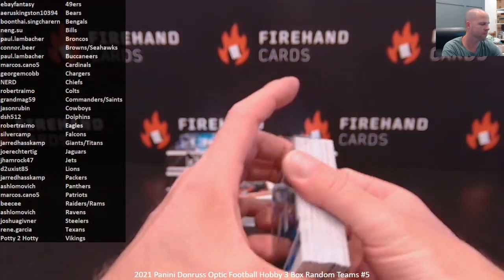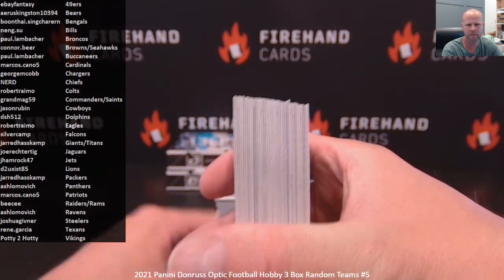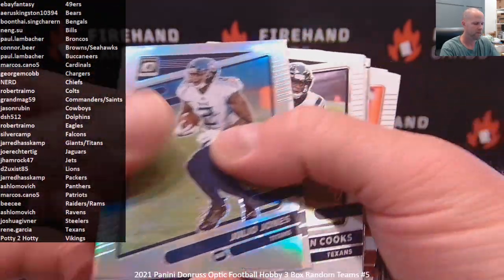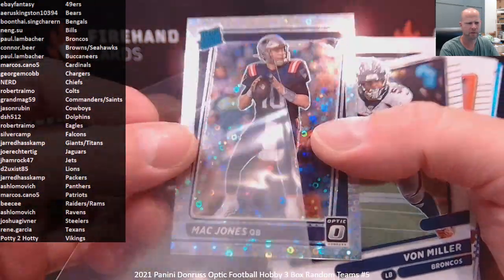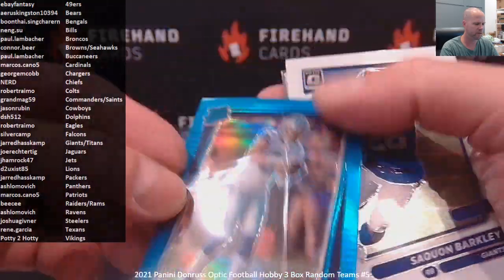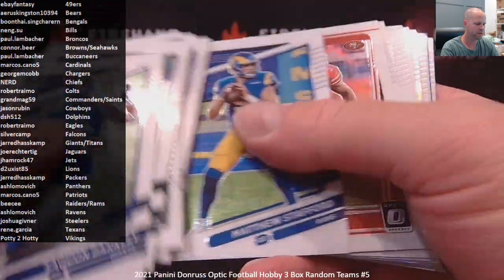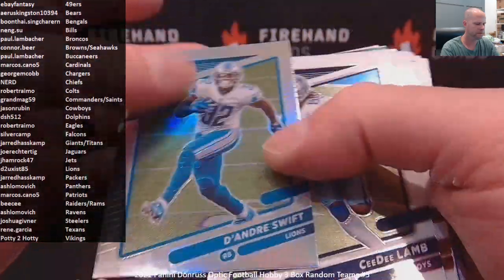Alright, here we go. Good luck. Those are those oversized blue cards, always cut bigger than the rest. Julio Jones holo. Mac Jones — $125 — for the Patriots and Marcos Cano. Simi Fajoko — $299 — for the Cowboys. Trey Sermon insert rookie. Trey Lance rated rookie. Deandre Swift holo for Detroit.